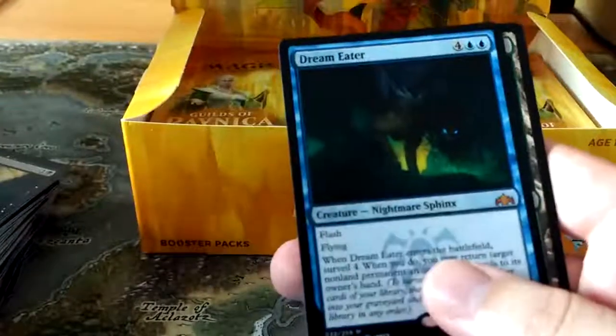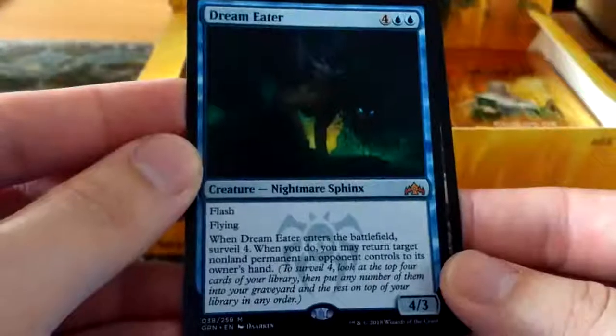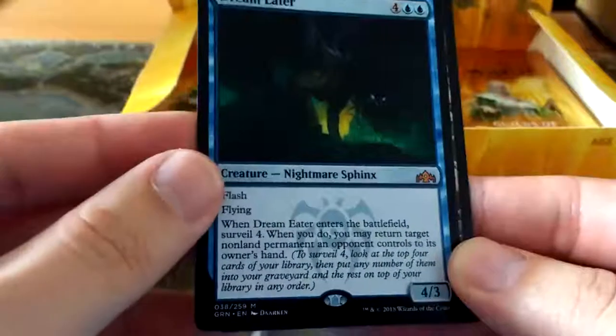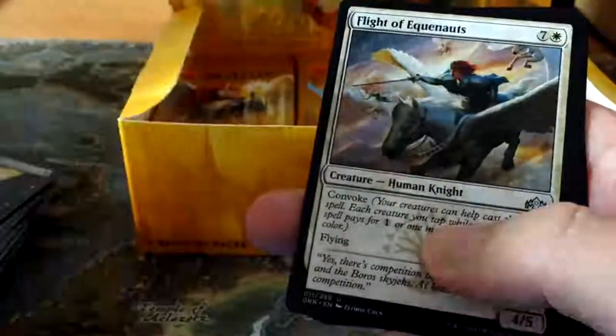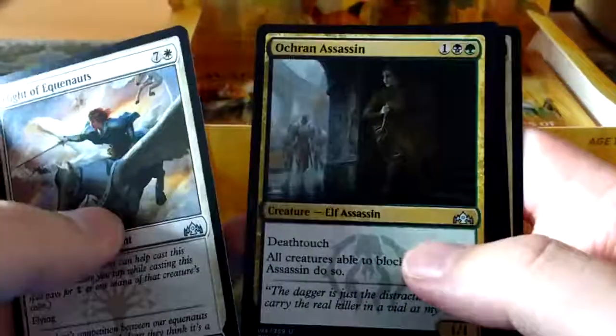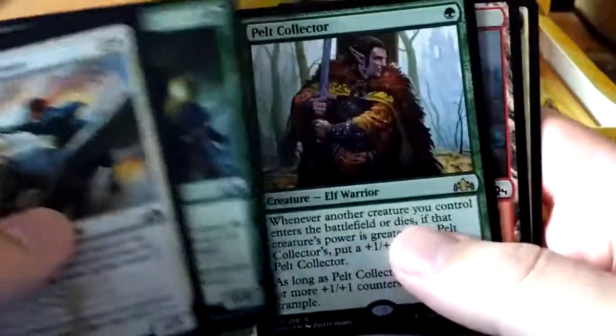We're just ripping Mythics right now. So here's Dream Eater - 4 double blue, a 4-3 with flash and flying. When it enters the battlefield you may return target non-land permanent to its owner's hand. So that's three Mythics in a row. Past the fourth rare - that might mean we've not got any more Mythics in the box. I'm not really after the Mythics, I'm more after the rares in this. Pelt Collector - I really like Pelt Collector. I feel I could do something pretty good with that in either a Golgari list or a new Elf list. There's a lot of Elf support now, especially with their Lord still from M19.